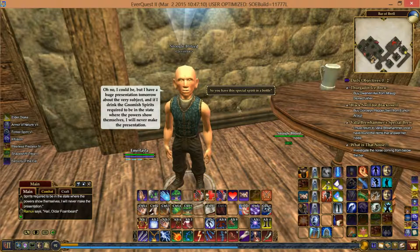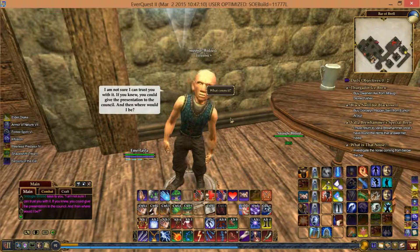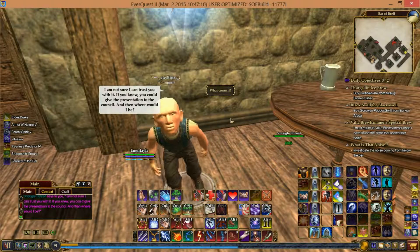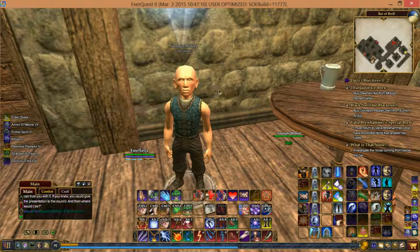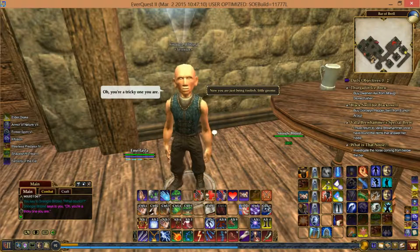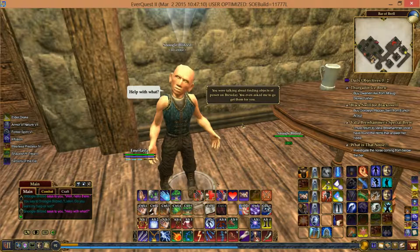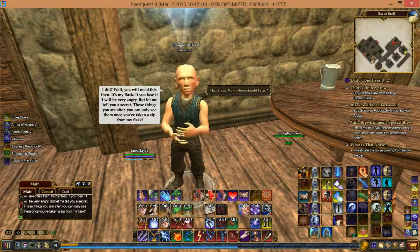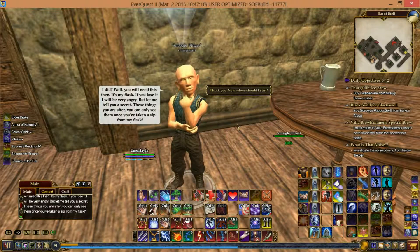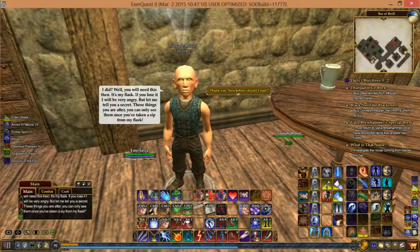"I have a huge presentation tomorrow about the very subject, and if I drink the gnomish spirits required to be in the state where the powers show themselves, I will never make the presentation." "So you have these special spirits in a bottle?" "Yes, and if you drink from it you will be able to see the objects of great power." "Why don't you hand it over?" "If you lose it I'll be very angry, but these things you are after — you can only see them once you've taken a sip from the flask."